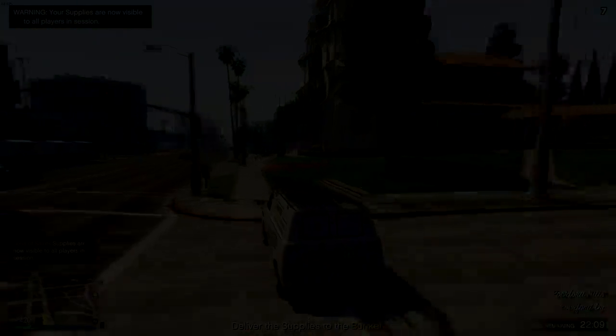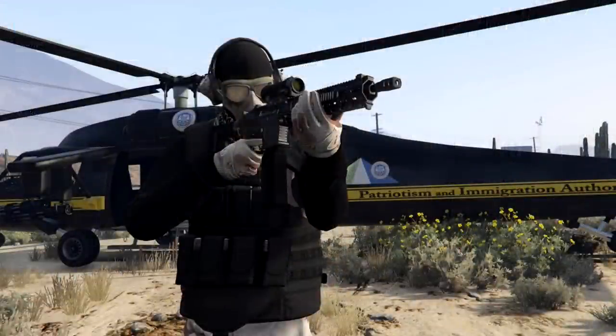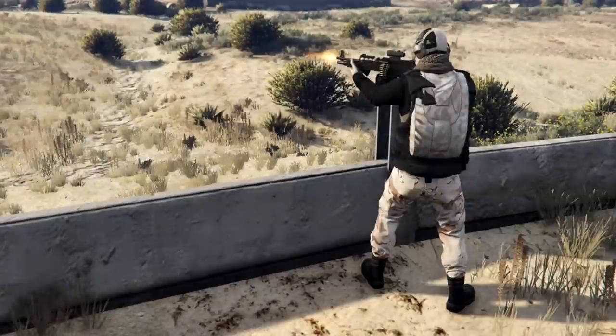Starting us off, the first one we have is from Martin, called the Desert Operative. I really love this outfit because of the use of that bodyguard armor. You're gonna need the desert camo ear defenders, beige outlaw goggles, the fall tactical ski mask, the tan desert scarf, the black heavy vest from the bodyguards, the fall cargo pants, black tactical boots, the fall tactical gloves, and a black or tan parachute if you desire. This looks really cool — I love the combination of black with tan, it blends really nicely and it's almost 50/50.